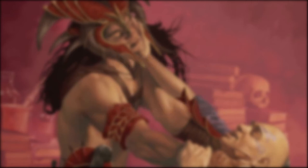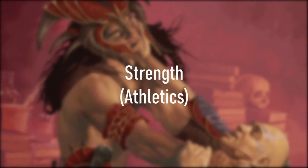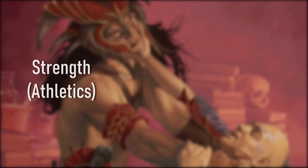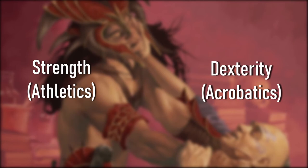For the actual grapple check, make sure you have at least one free hand to do this. For the grappler, make a Strength Athletics check. For the target being grappled, they make their choice of a Strength Athletics or Dexterity Acrobatics check to avoid the grapple.